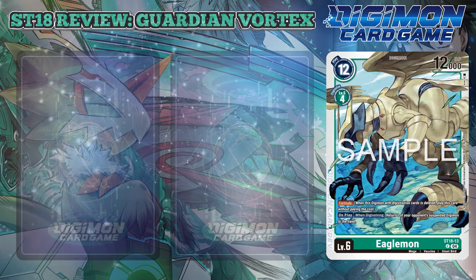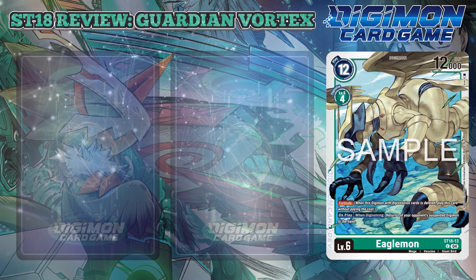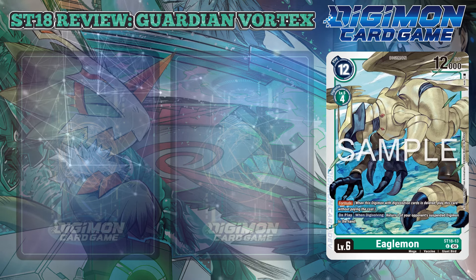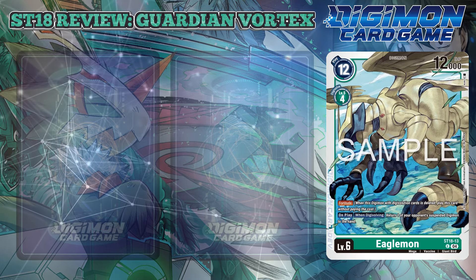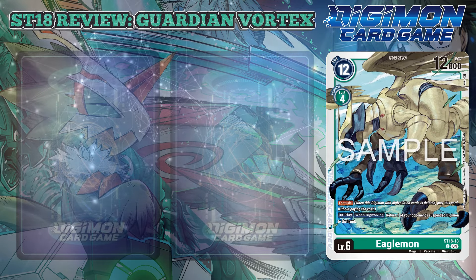Eaglemon is the other level 6 Digimon, and this one is an interesting one. This Digimon Digivolves for 4 from a green level 5, has Fortitude, and an on-play when-digivolving effect that returns one of your opponent's suspended Digimon to the hand. Though it won't be played, there's some hilarious jank you could do with this.